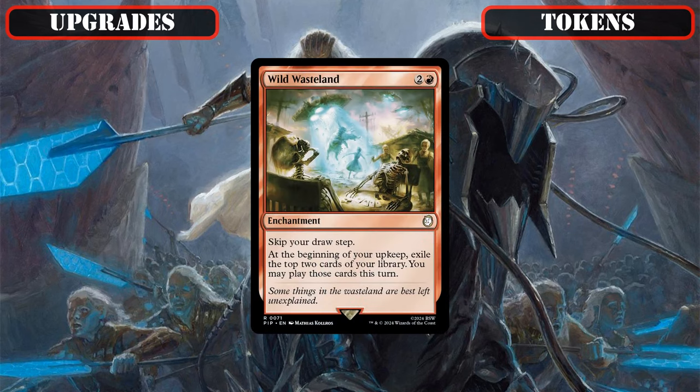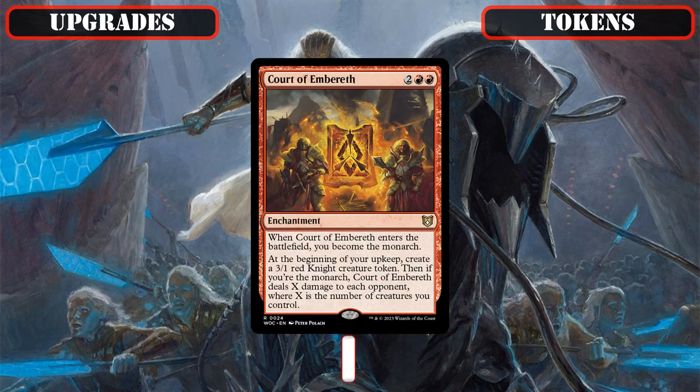We're also exchanging out Wild Wasteland, whose impulsed draw is a bit too reckless to be reliable, to slot in Court of Embreath, which draws us cards more reliably by making us the Monarch, nets us decent-sized tokens each turn to build up our board, and — if we can hold on to the crown for a full rotation — gives us another way to turn our wide boards into damage by burning all our opponents equal to the number of creatures we control.